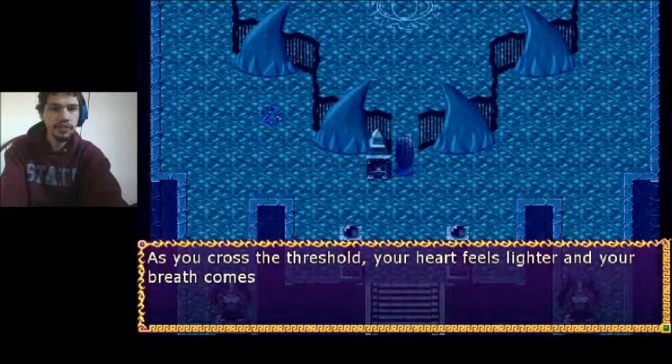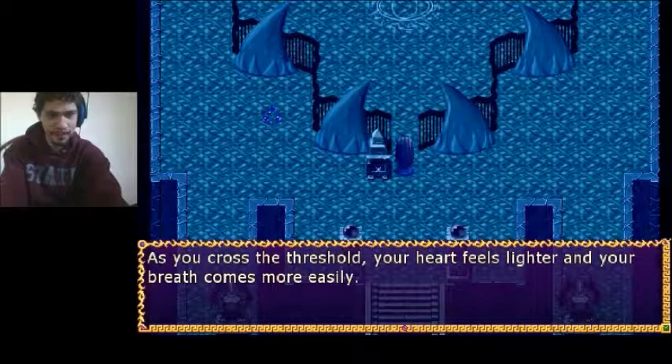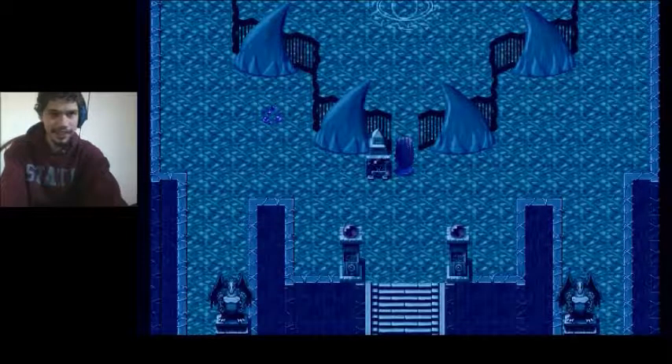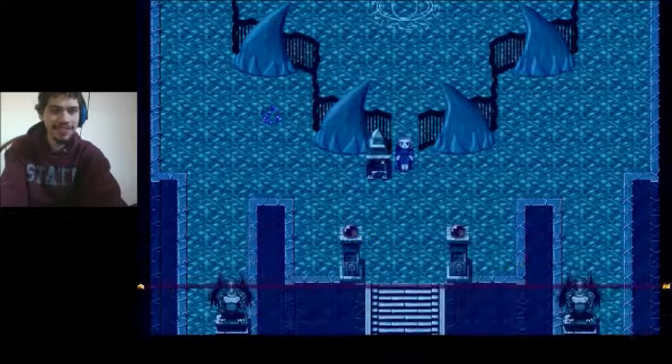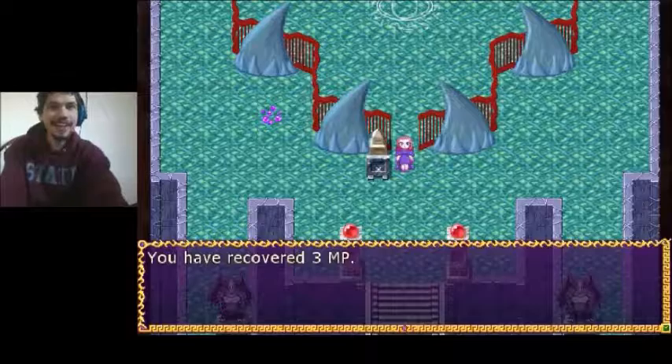As you cross the threshold, your heart feels lighter and your breath comes more easily. You feel power — move in. Yay, power! And color! Yay, color!